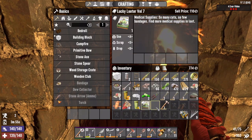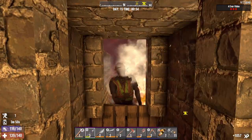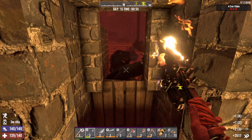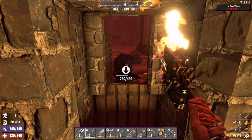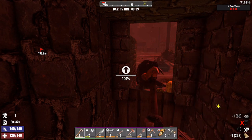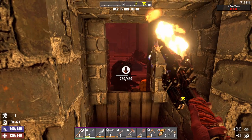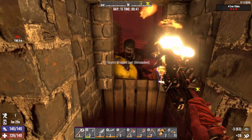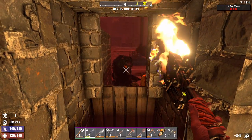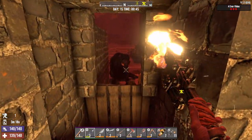We got some books in here — crafting skill, more medical supplies and loot. I keep trying to reload the spear. I love this sledge turret. The birds are attacking us somewhere — somebody's attacking from behind.